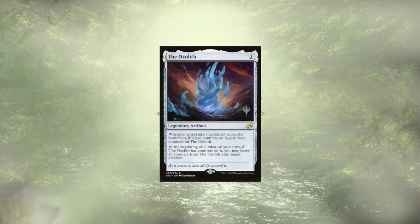It's a +1/+1 counter deck, and any counters actually work with the Ozolith — but in this case, plus one plus one counters. Should our creatures leave the battlefield, this card could definitely save those counters and pass them back out later. It works wonders with All Will Be One. Super strong. This one is definitely a budget consideration — it's a $33 card. If you have it, definitely play it. If you don't, it would eat up a budget pretty quickly spending $33 to upgrade a deck, but if you have the money, spend it. It's worth it.